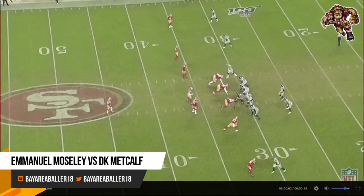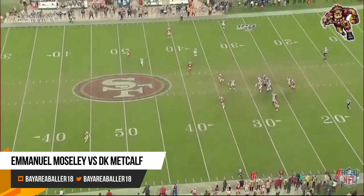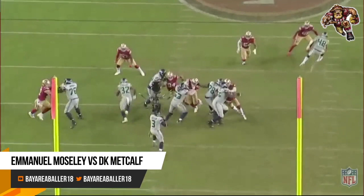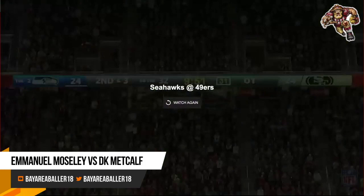Second and three, it's a tie ball game. Mosley's at the bottom of the screen on DK Metcalf. Seahawks try to go back shoulder fade, and Mosley's right there — this is great coverage. He doesn't locate the ball in the air, but he plays the catch point so well. He finds where DK's hands are going, and he separates hands and ball.